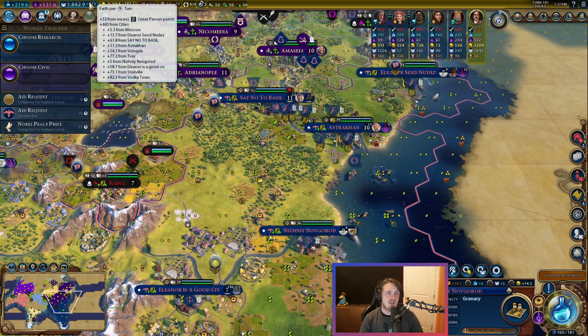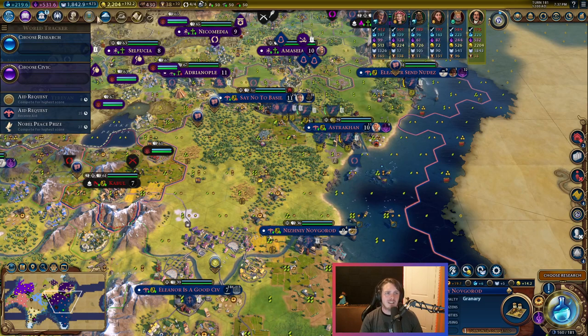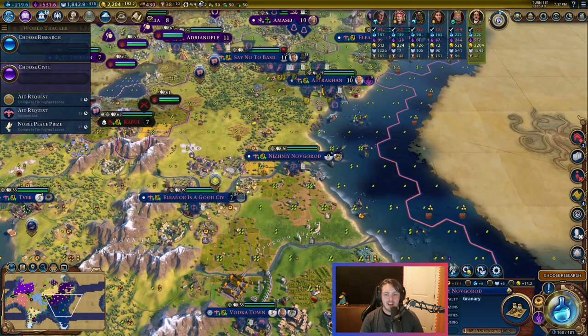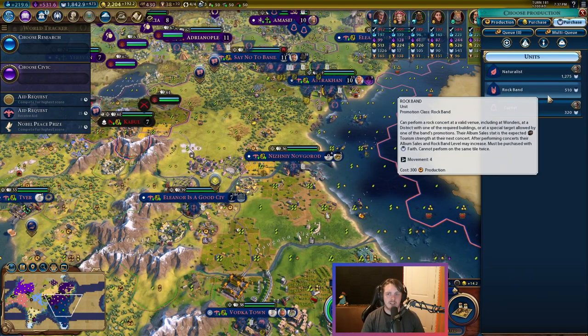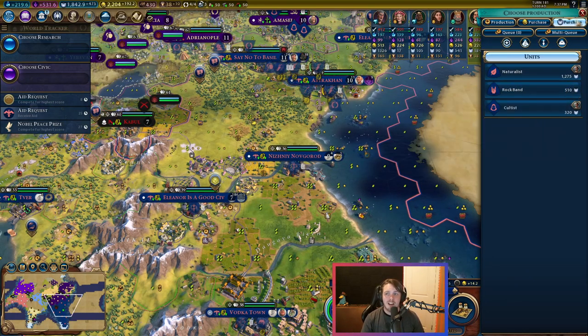And this is for deity, so on lower difficulties you might need less faith. But the point still stands — you're going to need a lot of faith if you're going to continue to buy rock bands, because they get more expensive every single time you buy them. And 510 is pretty expensive if you're not collecting 475 faith per turn.